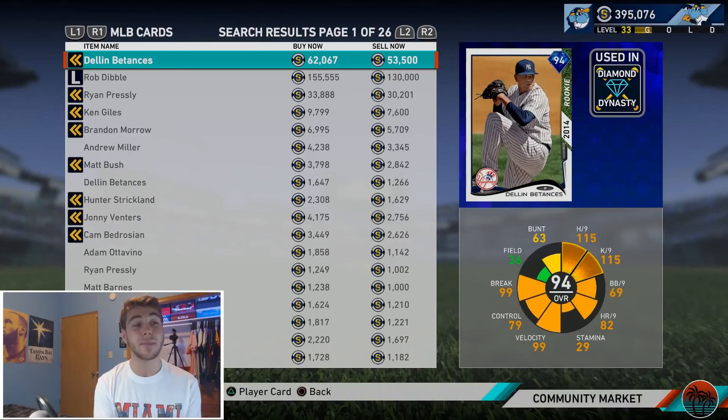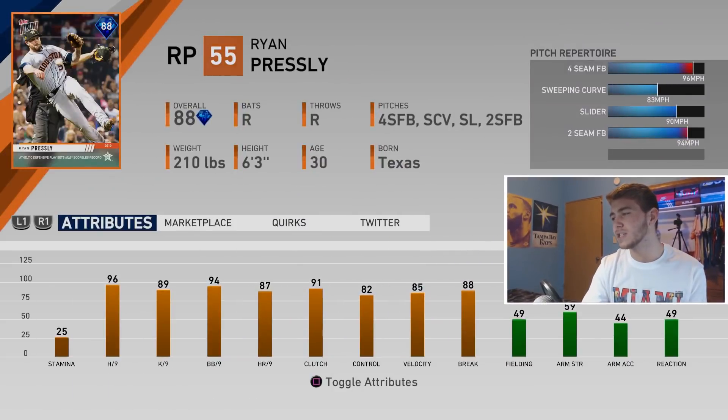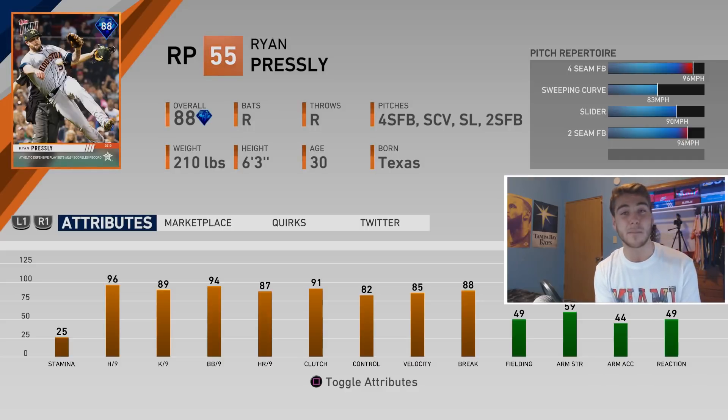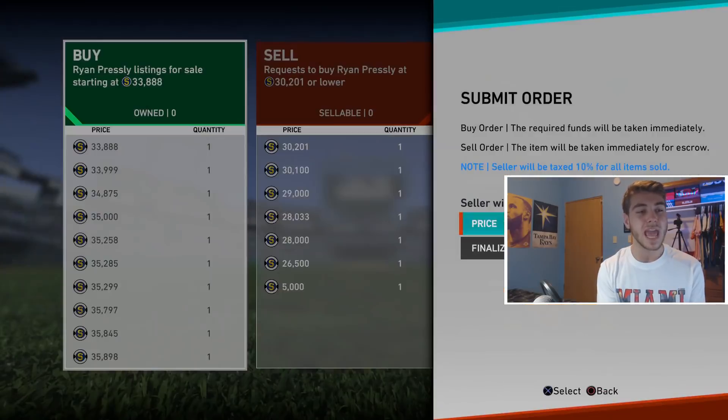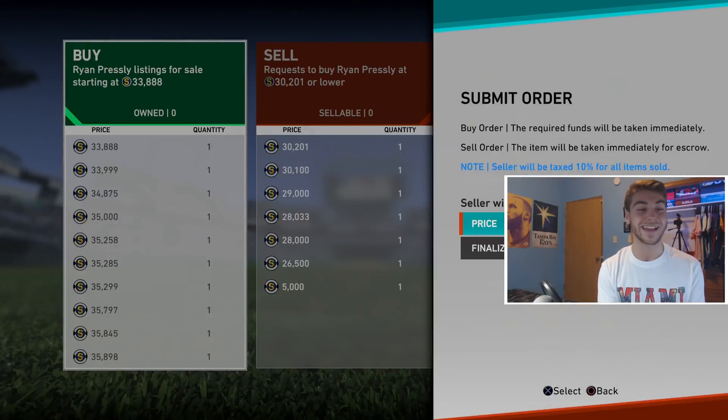Moving to the bullpen, I mentioned I really liked Ryan Presley, and for good reason. The new Topps Now card looks really solid - 96 H/9, 89 K/9, 94 BB/9, 87 HR/9, 91 pitch clutch, 88 break. He has a four-seam fastball, sliding curve, a slider, and a two-seamer, throwing about 97 miles per hour. I wish he had a changeup but overall he looks a lot like his teammate Roberto Osuna, except without the changeup and better. We're putting a buy order in on him.